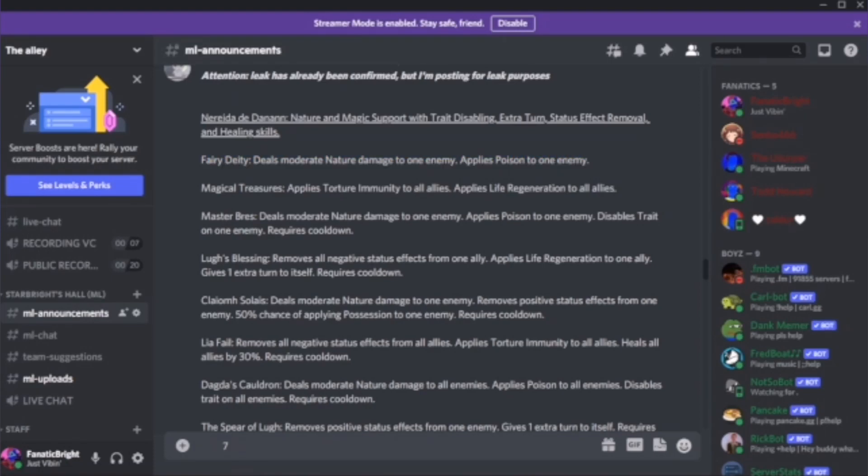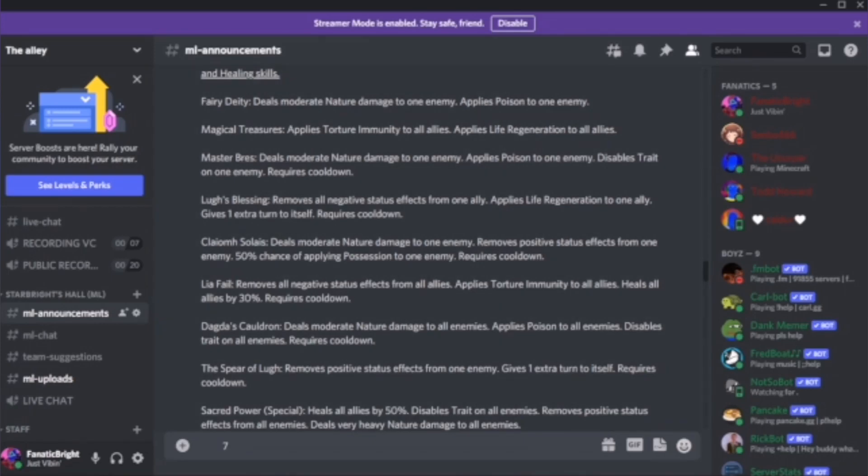Magical Treasure applies torture immunity to all allies and life regen. I think this is actually a really good skill because you cleanse tortures and apply life regen as your cooldown skill — that can be interesting. Then we have Master Breeze, which deals moderate nature damage to an enemy, applies poison, and disables straight on one enemy. That's pretty cool, especially since we're in an era full of Largeria monsters.